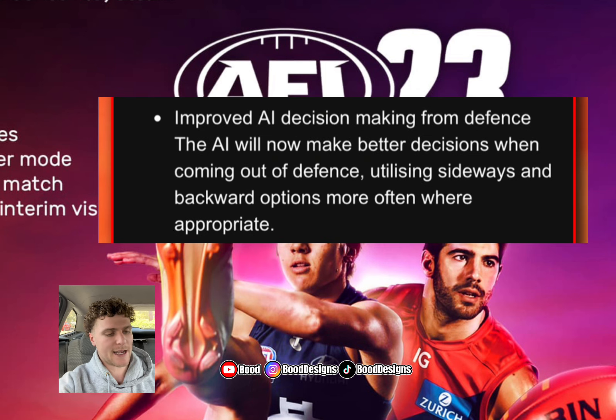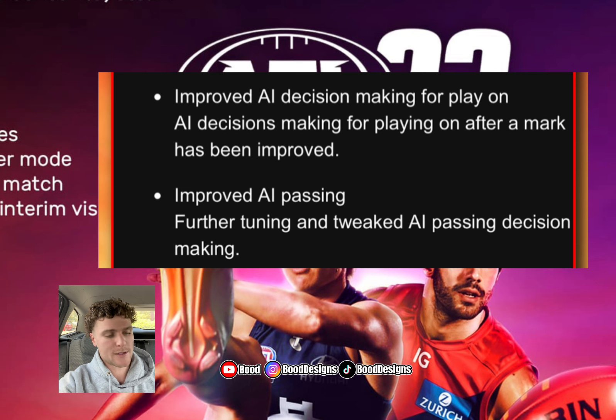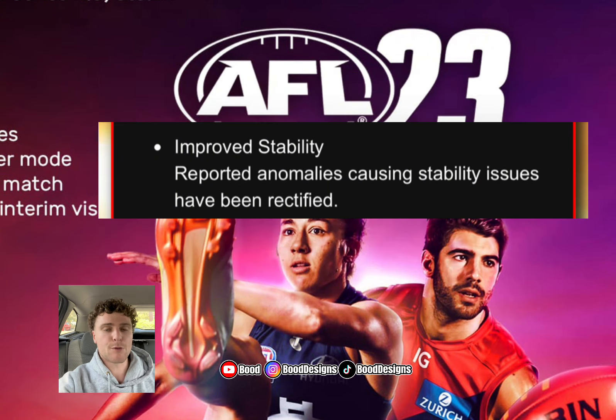There are some AI improvements as well. The AI will make better decisions when coming out of defense, utilizing sideways switches and backward options when appropriate. They've also improved play-on after a mark, and further tuned and tweaked overall AI decision-making.